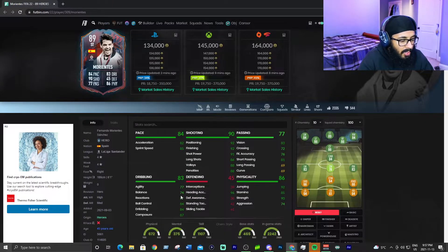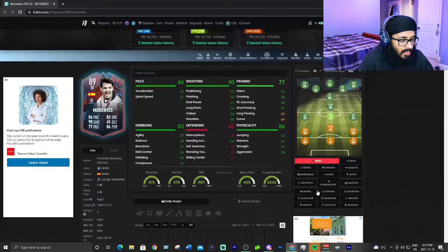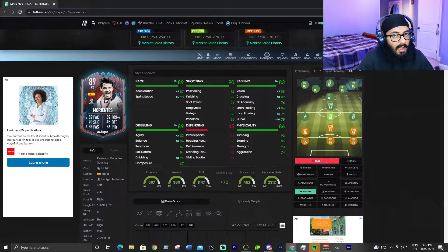He's not the most agile player, but you can throw an engine on him and just like that he goes to 82 agility, 84 balance, and 94 dribbling. He can do skill moves in the box but nothing too crazy as he only has 82 agility.